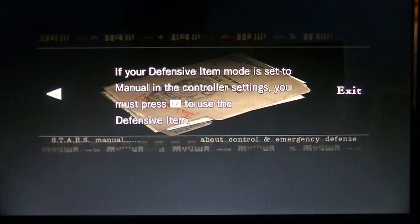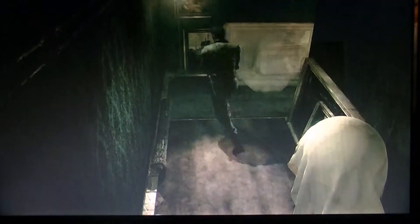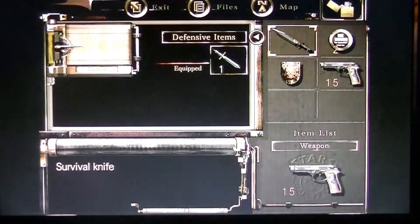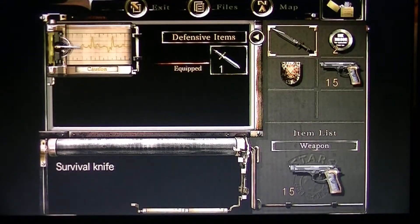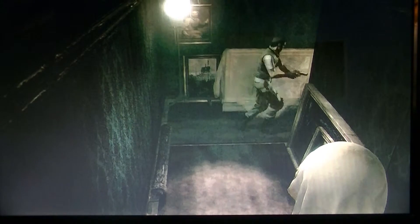Defensive items: if your defensive item is set to manual in your controller settings, you must press L2 to use the defensive item. It says it's equipped, so I'll probably press L2.